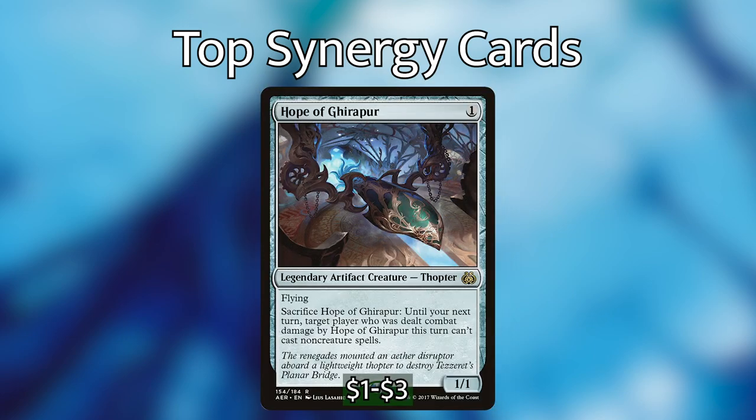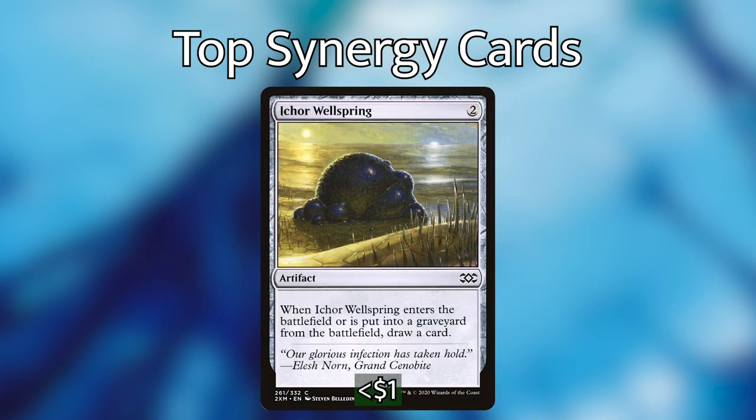Next we have Hope of Ghirapur, which I'm including here because I was looking for something that cost one mana, was really good, synergized with Rebbec, and was an artifact. Hope of Ghirapur seemed to be the one that made the most sense. It says: sacrifice Hope of Ghirapur — until your next turn, target player who was dealt combat damage by Hope of Ghirapur this turn can't cast non-creature spells. It's a lot like Ethersworn Canonist in that it's preventing your opponents from casting certain kinds of spells and interacting with your board. It only costs one mana and protects you from some of the more efficient removal your opponents can play.